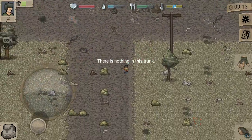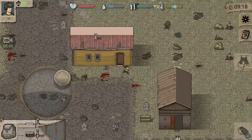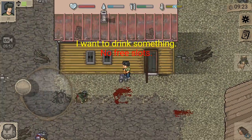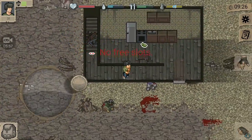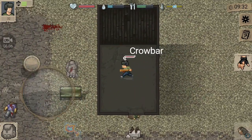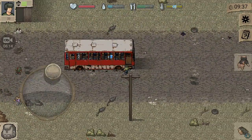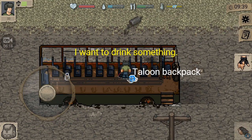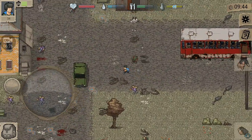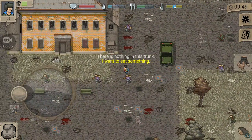Nothing in the trunk. I haven't even encountered any of these zombies yet. Zucchini. A flare — we don't need flares yet, maybe in the future but not right now. Curl bar — yeah, this should be better than the baseball bat. What's in this place? We got a backpack — now we can carry more stuff.